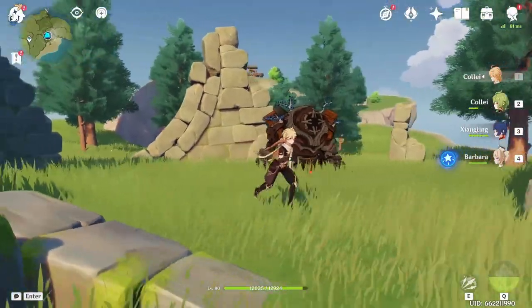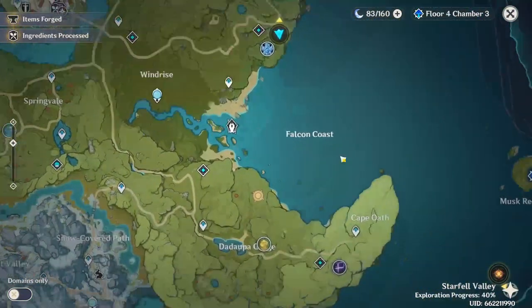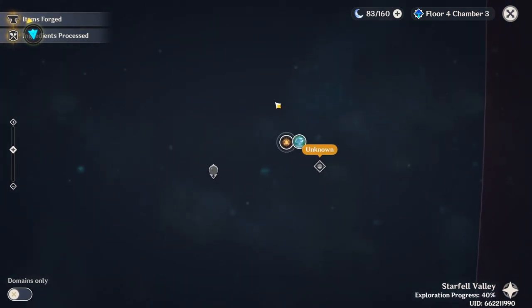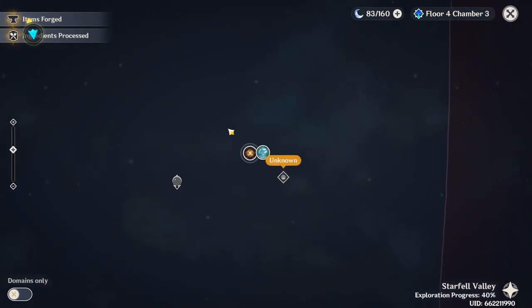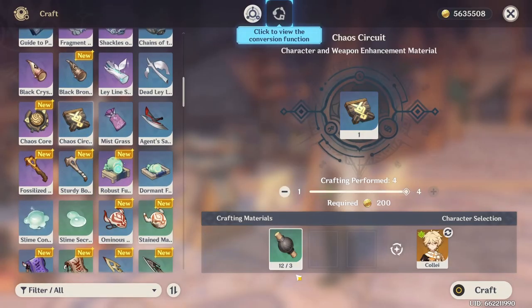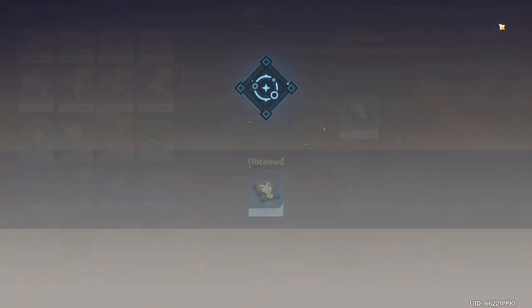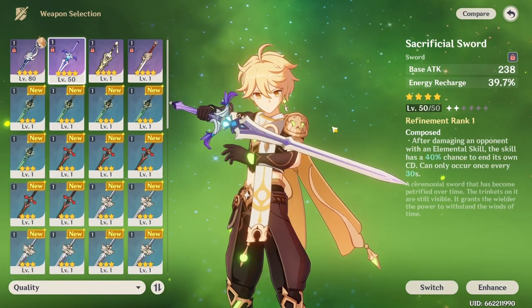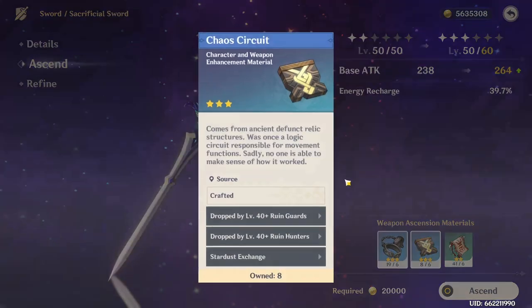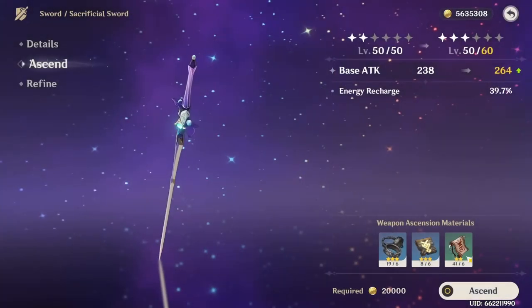The base attack doesn't really matter for dendro reactions, so not having the sacrificial sword upgraded that much is okay — you just miss out on a little bit of energy recharge. It's kind of funny how the game is telling me to go to Inazuma even though I haven't unlocked it yet. I don't need any more of the low-tier ones, so let me craft all of them — they're called chaos circuits, good to know.